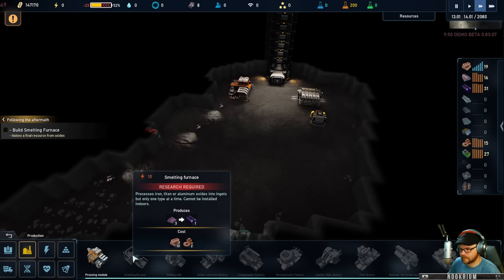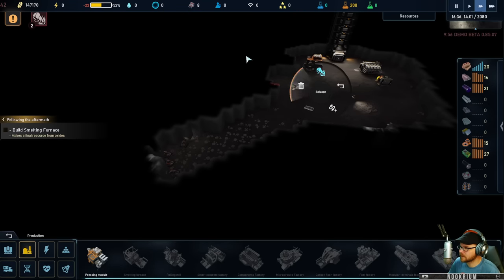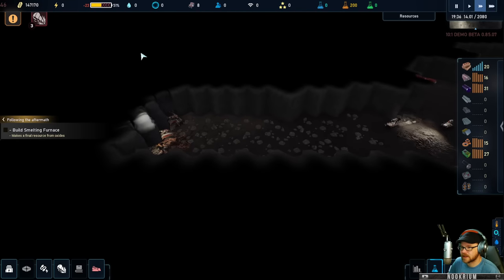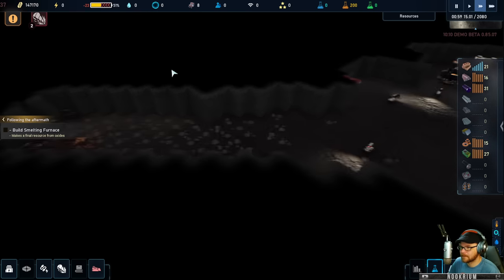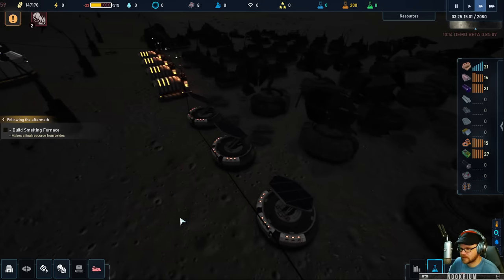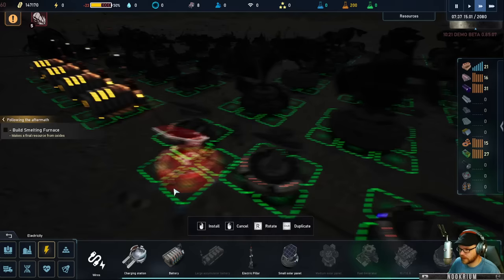There it is — the smelting furnace. It's going to take those things and make some iron bars. My tech is done. There's my battery power — last for 22 days. Is it going down? I need more solar panels. Let's pop a couple in here. If they didn't have all those pretty lights on there, it probably would have more power — wasting it all on pretty lights.